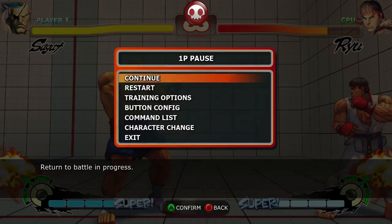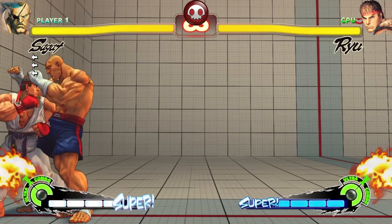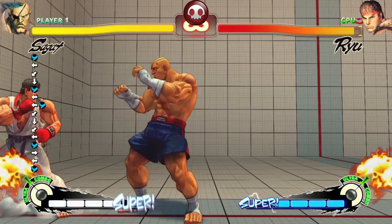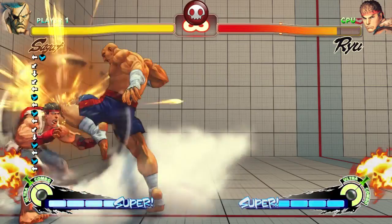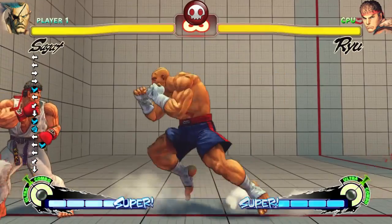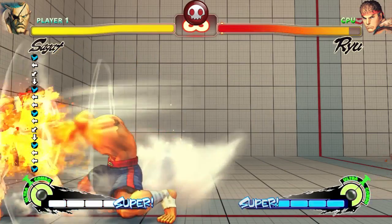That's all for Sagat's universal mechanics. Now for his actual changes — he hasn't got many. Close standing light kick: the second hit is now special cancelable. That double-hitting move — the far version is the same and hasn't been changed, so the far one is still not special cancelable on the second hit, but the close one now is. You can chain into it like that but you can't do anything afterwards, so I'm not sure what it's going to do — you guys can figure it out. The difference between close and far seems to be about there.